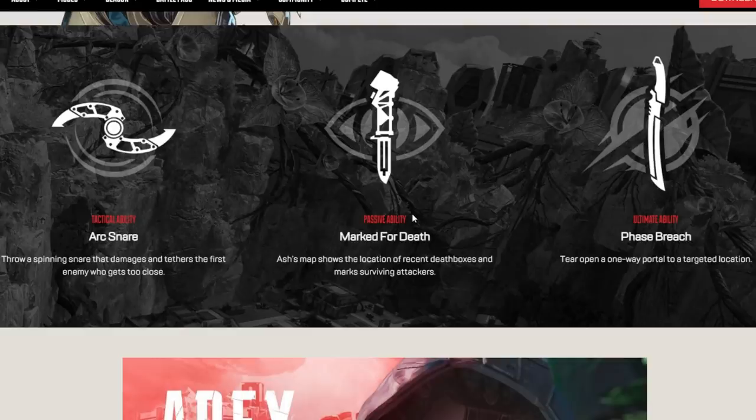Arc Snare: throw a spinning snare that damages and tethers the first enemy who gets too close. Marked for Death: Ash's map shows the location of recent death boxes and marks surviving attackers. Phase Breach: tear open a one-way portal to a targeted location. Ash's map showing the location of recent death boxes sounds actually very strong, especially for high-level play. Arc Snare could be good — depends on how it's balanced. The ultimate seems kind of similar to Wraith's. We'll see how it's balanced in game.